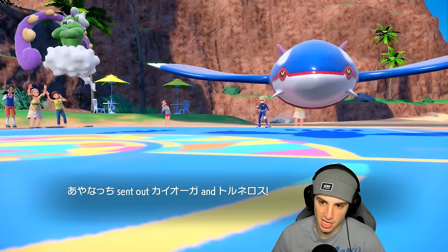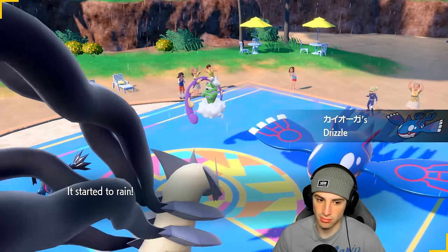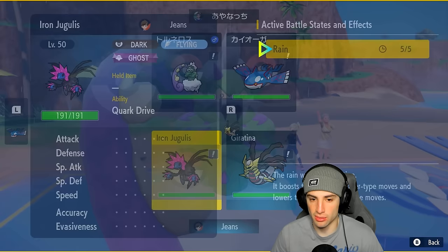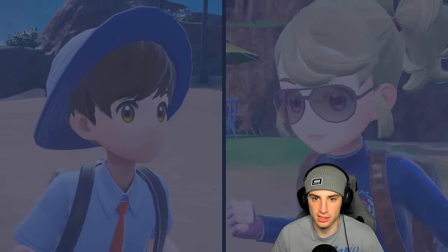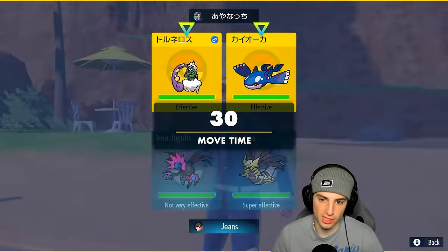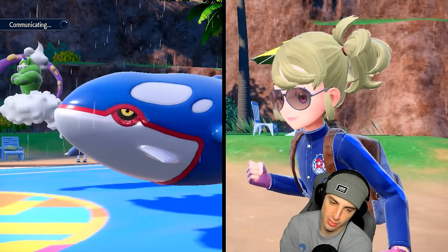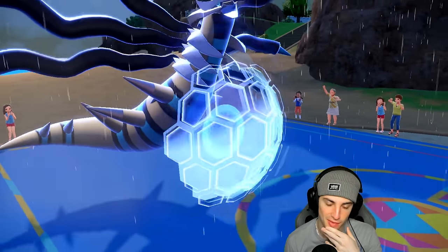They end up leading the typical combo — Kyogre and Tornadus. Do I Terrastalize Iron Jugulis? I could Snarl, Tailwind, or swap into Araquanid. We have Booster Energy so we'll be faster. I think we just Snarl and Protect Giratina — that's an easy, simple play. I probably should have gone Tailwind instead of Snarl, but hopefully it works out. They're not going for Tailwind, so Snarl flies and we get that special attack drop. Bleakwind Storm hits Iron Jugulis and he takes some damage — at 134 HP.